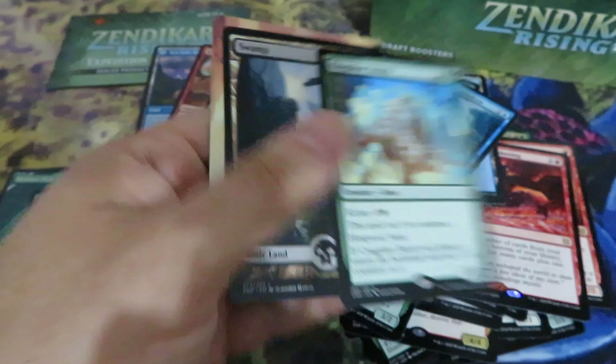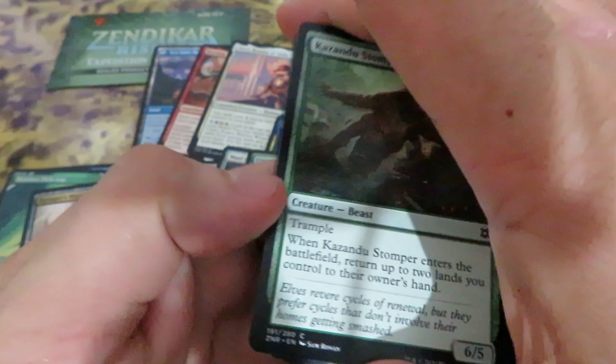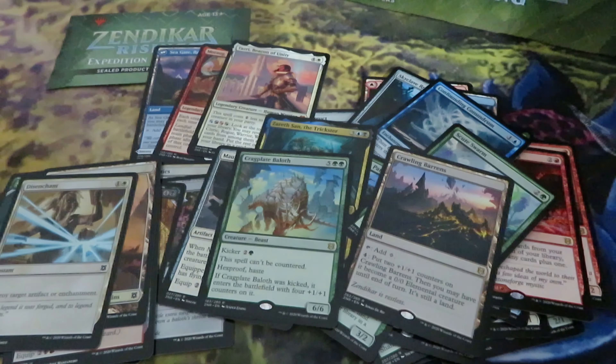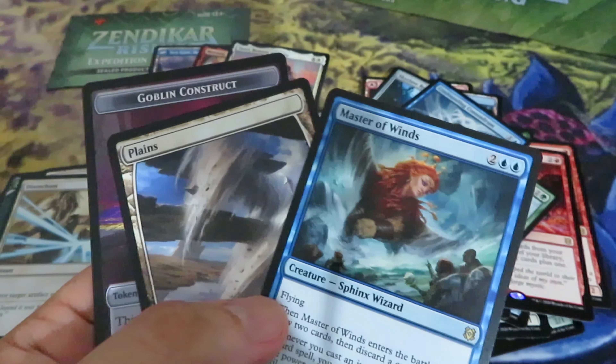Another mode. Few packs left — only three mythics. We still have our Expedition to open. There's our rare card — not one of the best rare cards. We have a foil — full art land. Very nice. Zendikar is synonymous with lands, and full art lands. So we have lands in this particular set. Crawling Barrens. A foil enchantment. No Eldrazi in Zendikar Rising — in general the Eldrazi are defeated. Master of Wind.